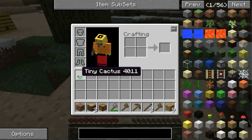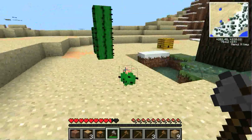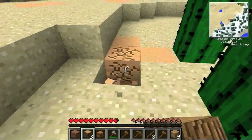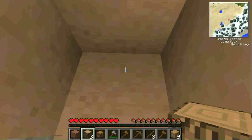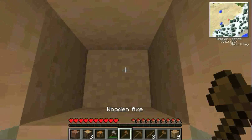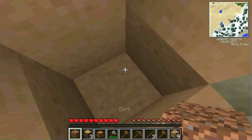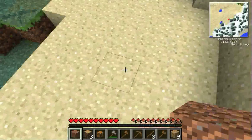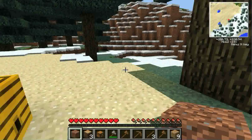My voice sounds a little bit weird because I just woke up. Tiny Cactus! It's so cute. I don't know what happens - ow! I hate you, Tiny Cactus! I could probably use this as a trap. What kind of sand is this? Am I gonna die in quicksand on the first episode? Geez, this world is full of dangers - Tiny Cactuses and quicksand.